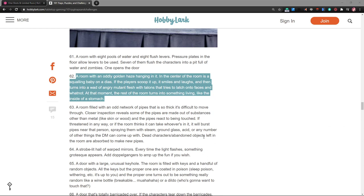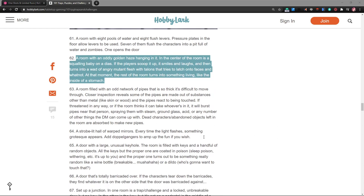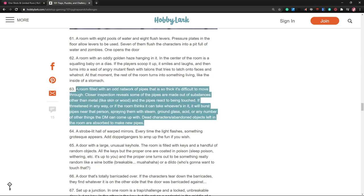A room filled with an odd network of pipes made of substances other than metal — like skin or wood. If threatened, it bursts its pipes spraying steam, ground glass, acid, or any number of random horrible things. Dead characters left in the room get absorbed to make new pipes. Oh my god, that's horrible.